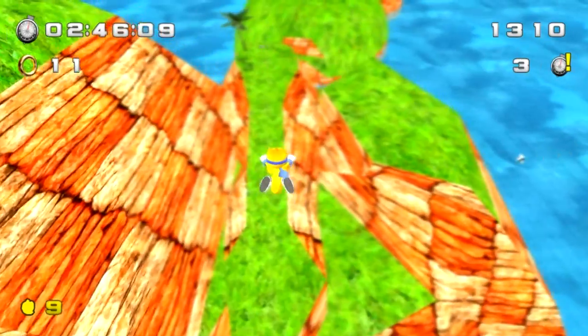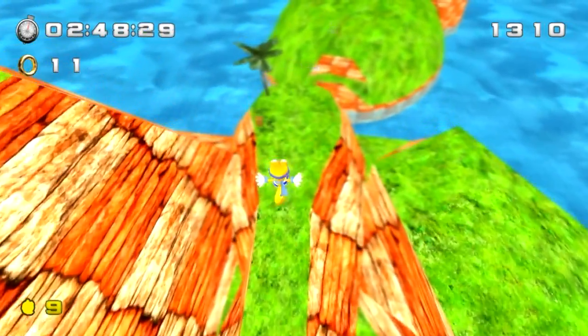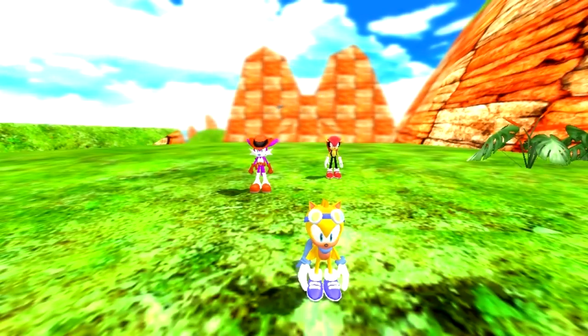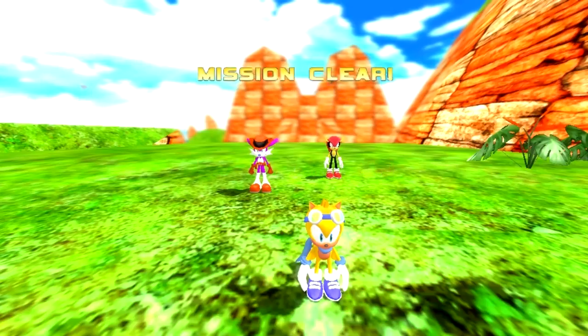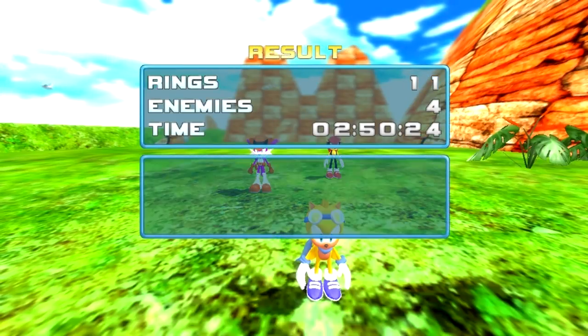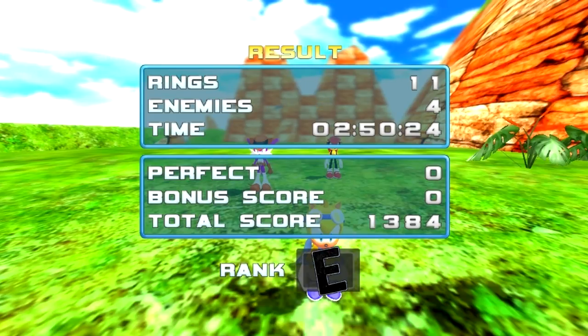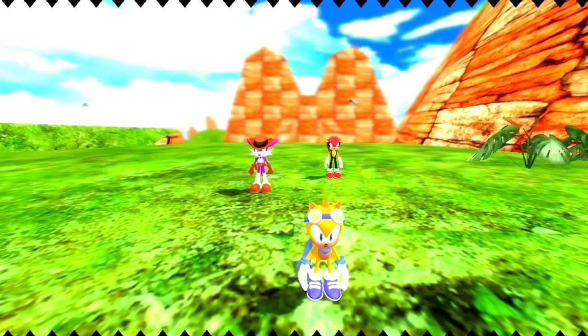We are nearing the goal ring, so let's drop down and hit it. Let's see what grade we got — mission clear, eleven rings, four enemies. An E. Wow. Ray's voice is weird too. Oh well.